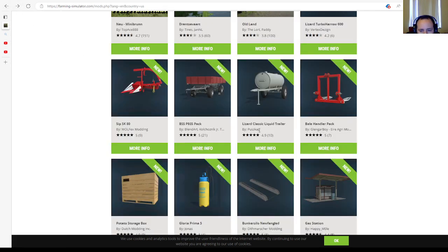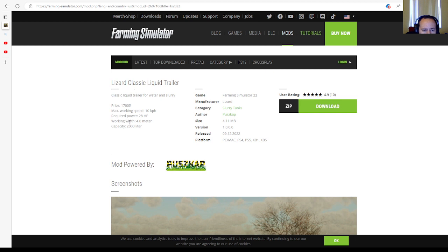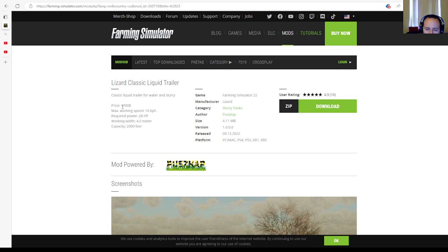Then we have the Lizard Classic Liquid Trailer by Poscap, rated 4.9 stars with 10 user ratings. This is a classic liquid trailer for water and slurry. Price: $1,700. Max working speed: 10 km/h. Required power: 28 horsepower. Working width: 4.0 meters. Capacity: 2,000 liters. Category: slurry tanks. Author: Poscap. File size: 4.11 megabytes. Version 1.0.0.0. Released 9th of December 2022, available for PC, Mac, PlayStation 4, PlayStation 5, Xbox One, and Xbox Series S.